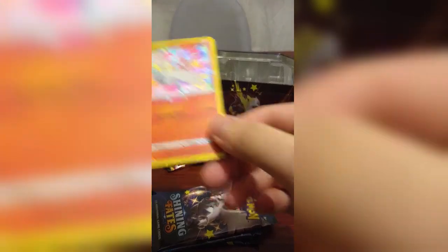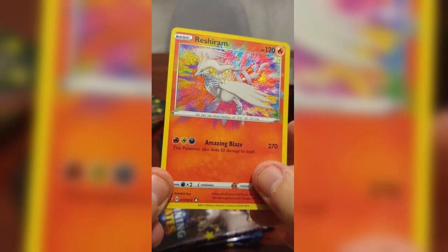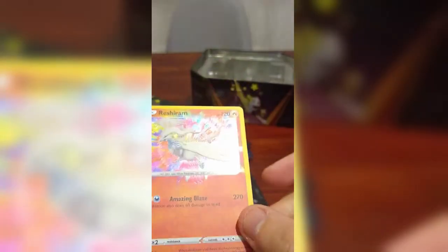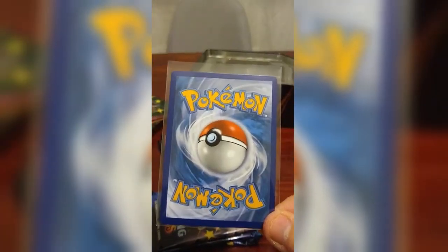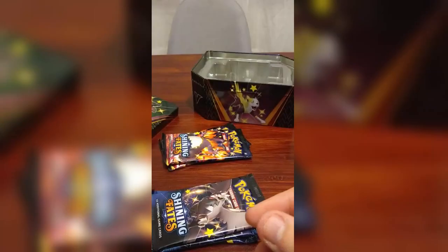Reshiram — an Amazing Rare! Oh my gosh, the coolest thing — I didn't even realize. Look at this card; the texture extends all the way to the retreat cost. They have the texture on the weakness, resistance, retreat, on the Amazing Rare symbol, and on the energy costs. It is awesome. Let me get a sleeve for that guy. What a hit — that is huge. It is one of my goals to collect all these Amazing Rares. These are just absolutely gorgeous cards.